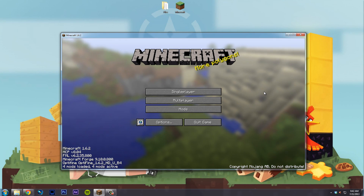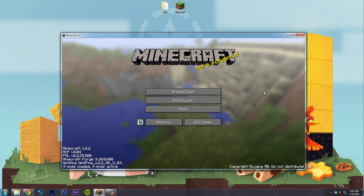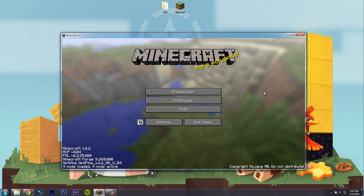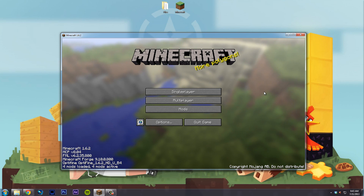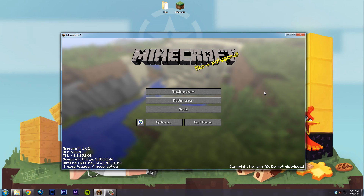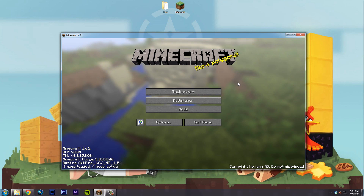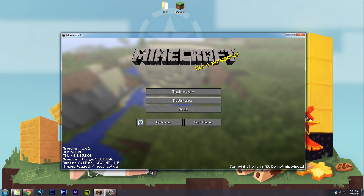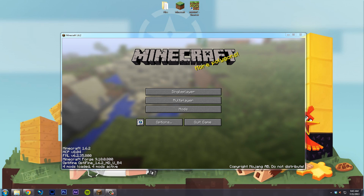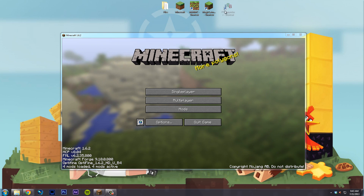What's up guys, my name is Potato. I'm doing a quick tutorial on how to get OptiFine, Forge, and mods to work with 1.6.2. With 1.6 came a new launcher and a new way of launching Minecraft in general — the way they store files and everything. Fancy launchers like MultiMC and Magic Launcher, and even FTB, are affected by this.